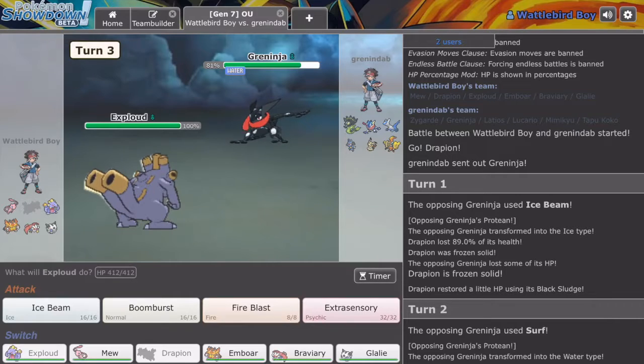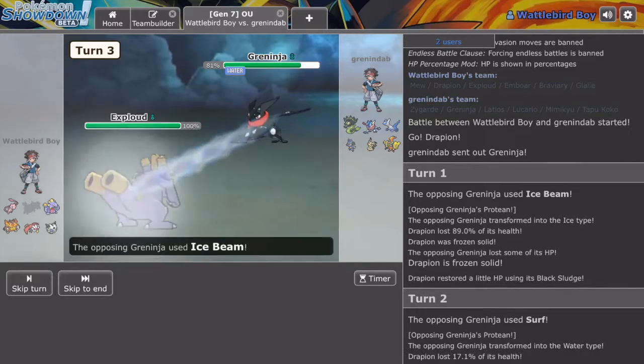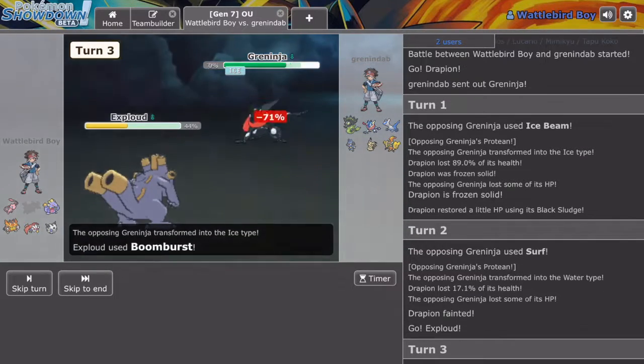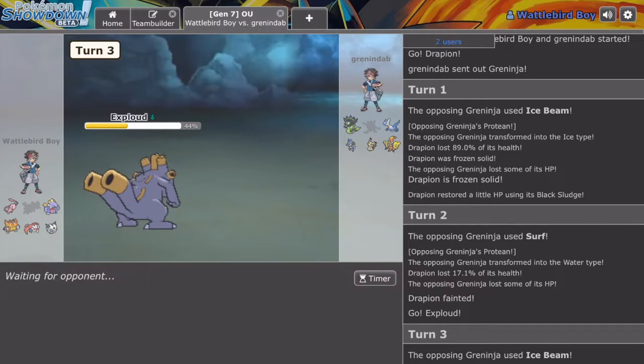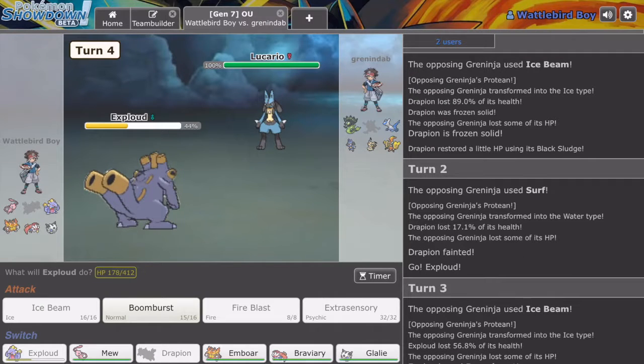We're going to go with a Boomburst from Exploud, just try and nuke it. Okay, it didn't do too much — that's good. He's done — he wouldn't have survived a Boomburst from Exploud. I don't really have to explain how strong Boomburst is when it is STAB, boosted by Choice Specs, with 140 base power and 100% accuracy.